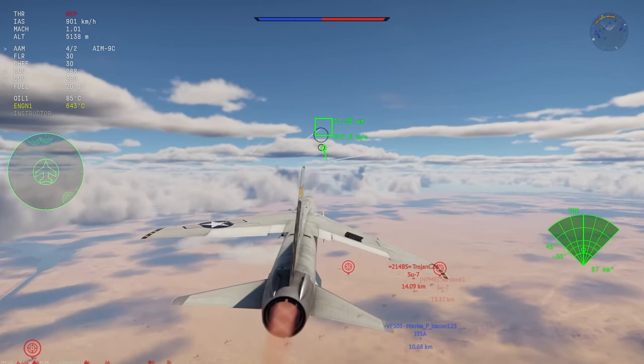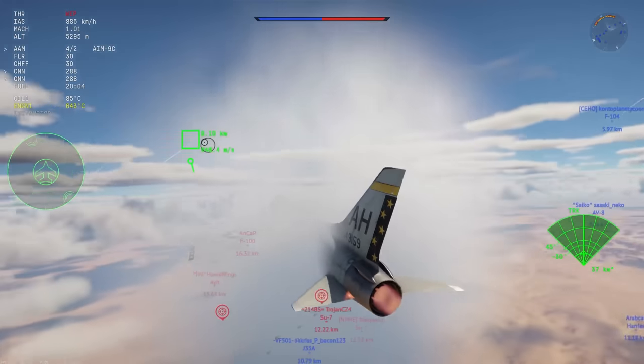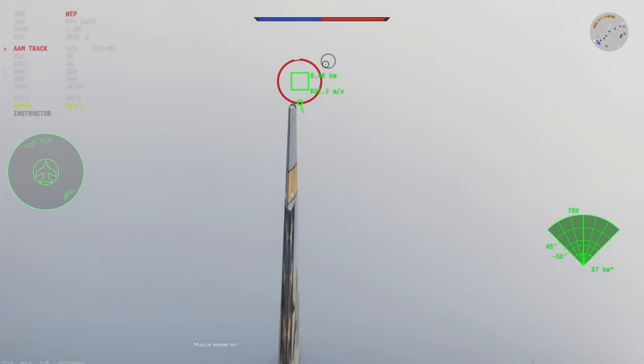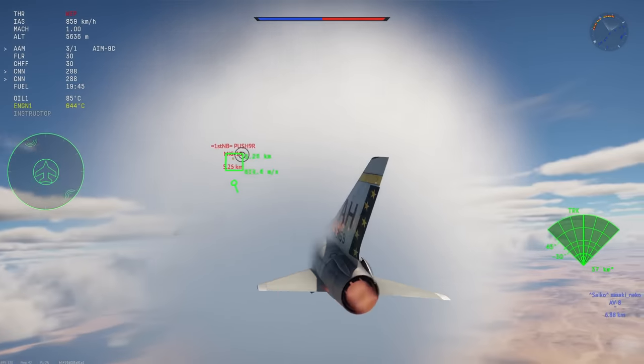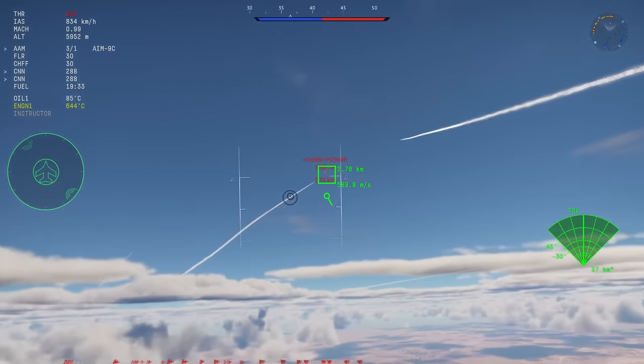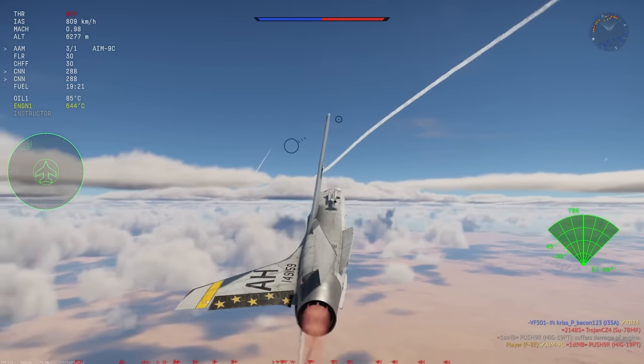Now you'll see that I've locked the first enemy in front of me. He's about 10 kilometers away — I'll wait for him to get within about 6 kilometers and then I will fire my AM9C. Also, beautiful Mach cloud by the way, thank you Gaijin. It's a little bit annoying in an aircraft like this that's basically just stuck at Mach 1, especially in a climb. In any case, this MiG-19 dies to my first AM9C.